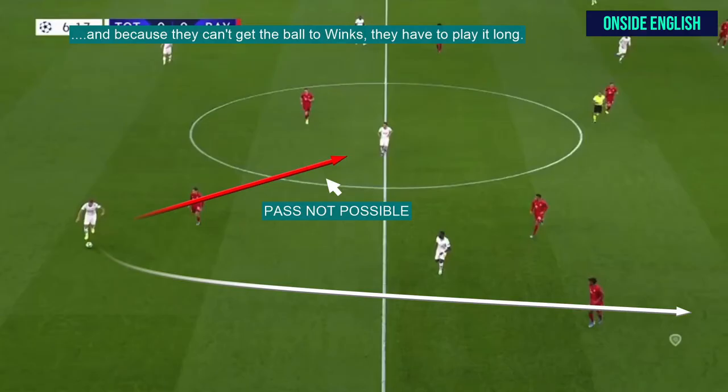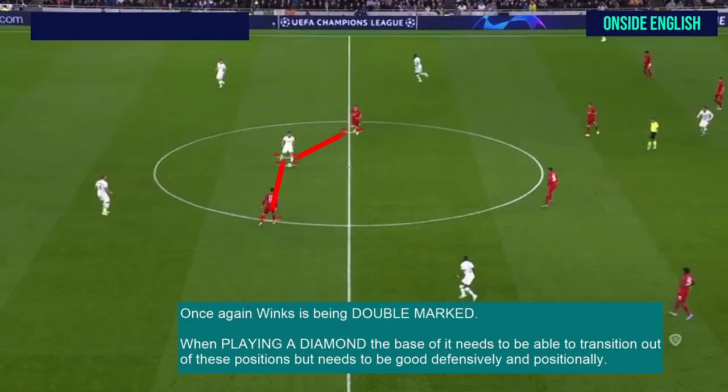Because they can't get the ball to Winks, they have to play it long. You can see the pass to Winks is not possible or it's too risky. Winks is being double marked again. When playing a diamond, the base of it needs to be able to transition out of these positions, but it also needs to be good defensively and positionally.